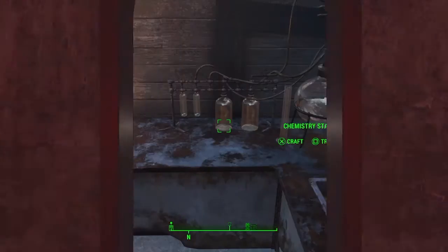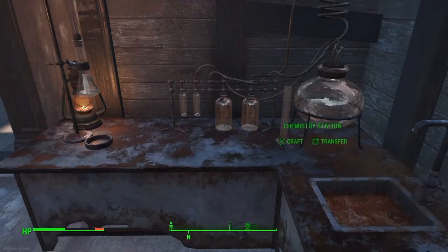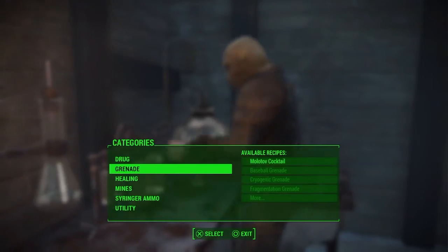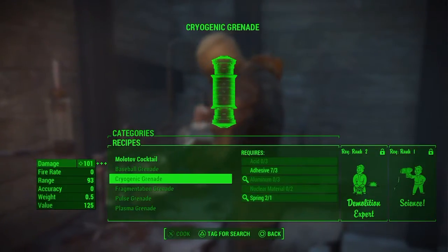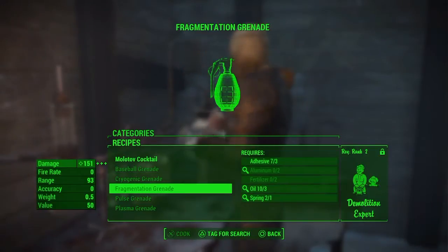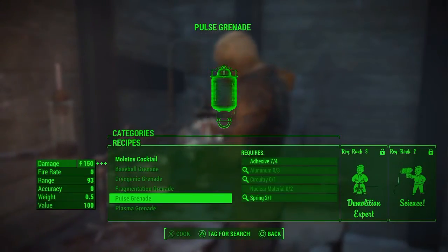I'm going to show y'all how to mod your weapons at a weapon workbench. But first, we're starting off at the chemistry station where you can build hand grenades, cocktails, all kinds of good things, but you got to have the materials to build it. I'm going through here seeing what I got. I'm missing a lot of materials, so I can't build no hand grenades. I'm out here in a war zone and I found this chemistry set. I got this giant deformed bear chasing me, so I stopped in here real quick to make me something up.